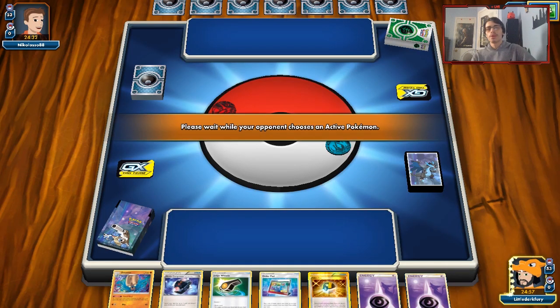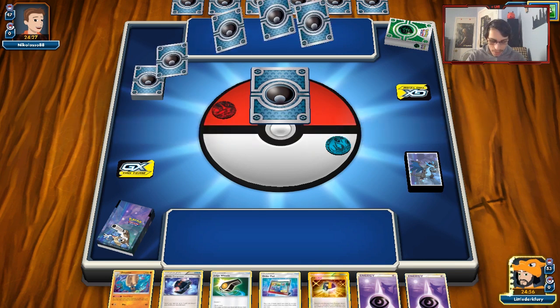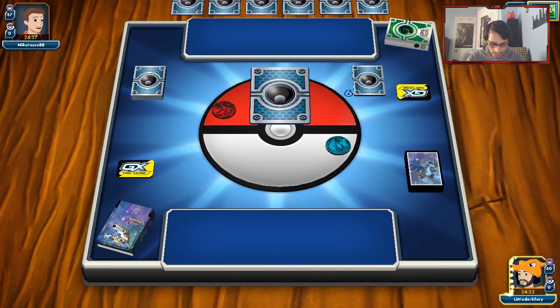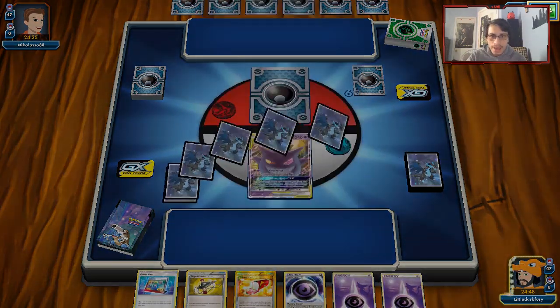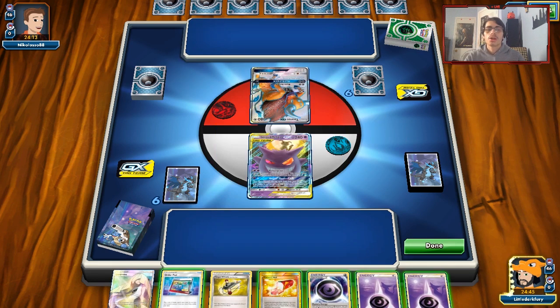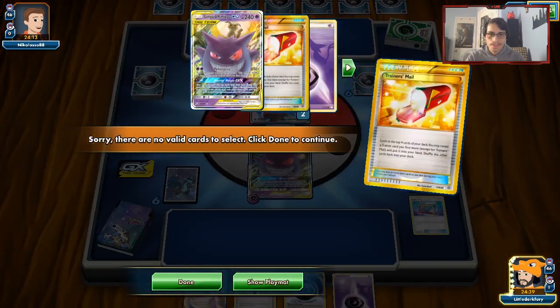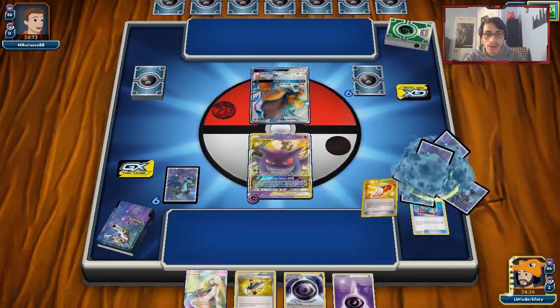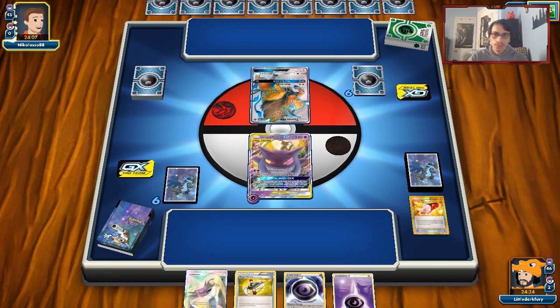I think we're up against Vespiquen. Kind of wish I played Karin, which I think I'd win with because I could literally just keep using it to get rid of their hands. Unfortunately, this hand may not give us the Maxi's. It is possible though if we can hit heads on Order Pad and get something good off the Trainer's Mail, I think we can pull off the Maxi's. We'll see. We're probably going to lose.